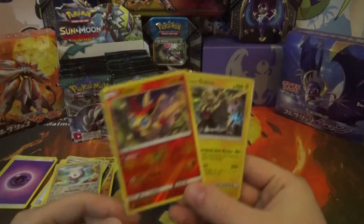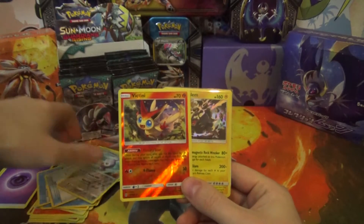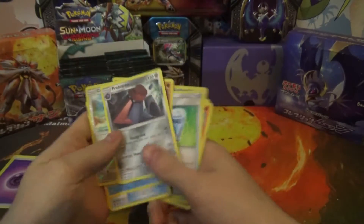Two packs, two rares, one reverse, one holo rare. The rare was a Probopass, the regular rare.